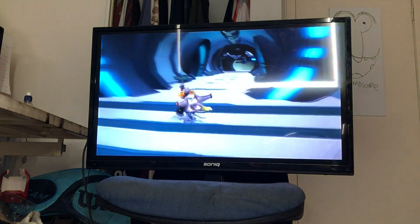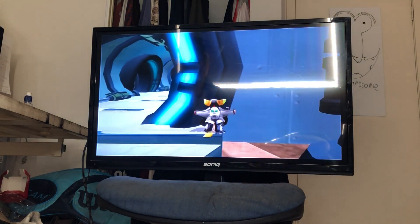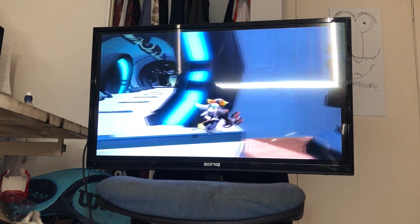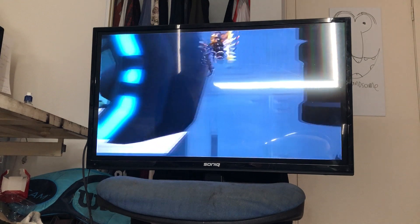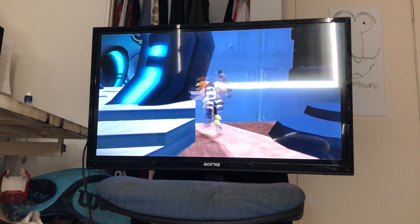So the first step: if you want to come to the Phoenix, you can do this at any point in the game, pretty much, as long as you have the Phoenix. Stand right here, you want to double tap X, and then go at that corner right there. That's the first step.